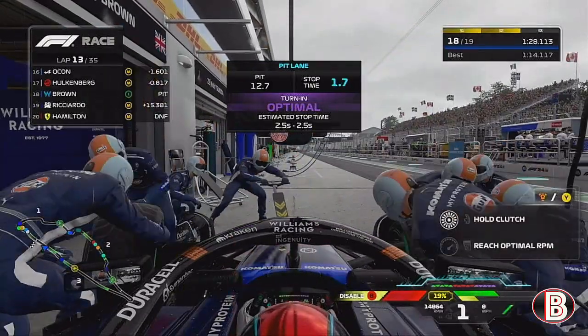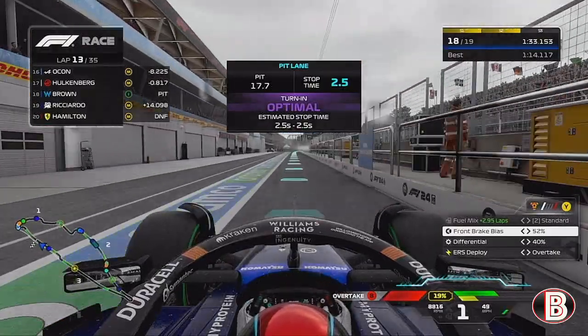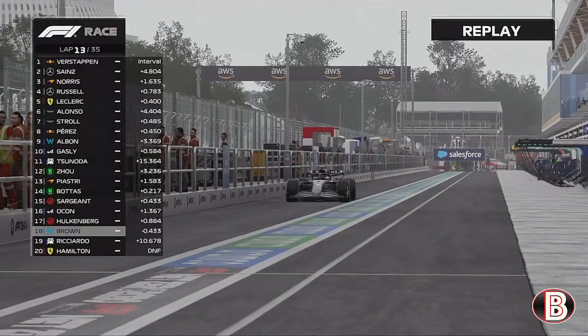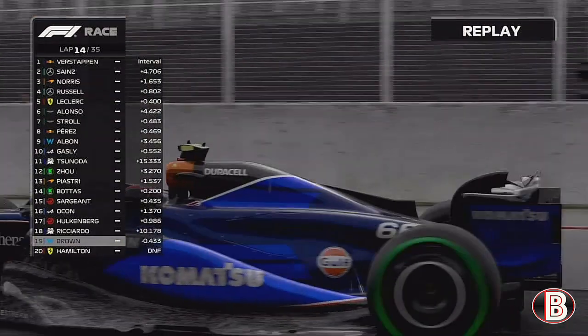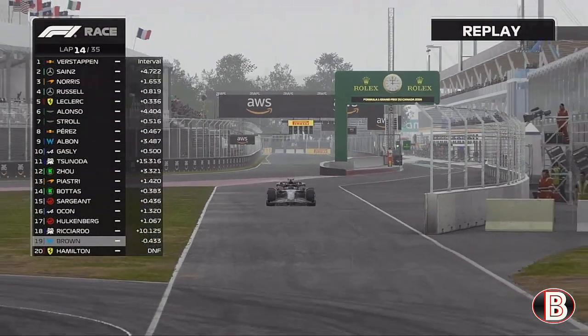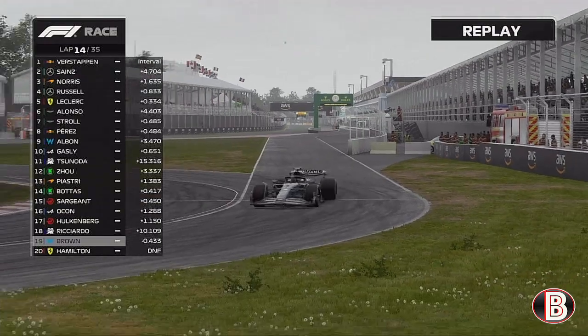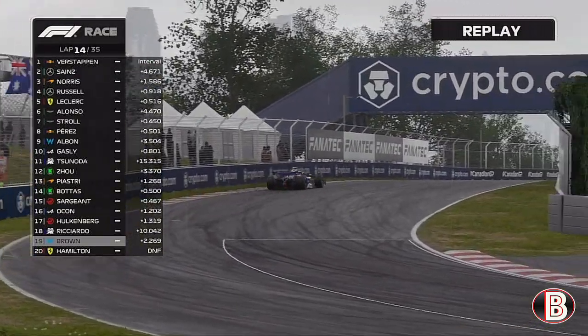So on lap 13 we are going to come into the pits and box for a set of intermediates. It rained at the end of last season's race and that was the wrong decision, so hopefully this time it is the right decision. Go, go, go — that was a fantastic stop! The intermediates go on with a purple-timed 2.1-second stop. Bang on the average pit stop. Fantastic. Now hopefully we can use the pace of these tyres and the actual grip, timing the crossover point to perfection.